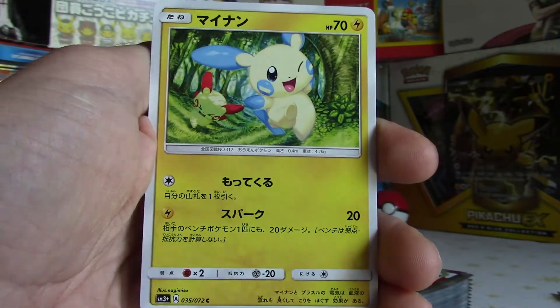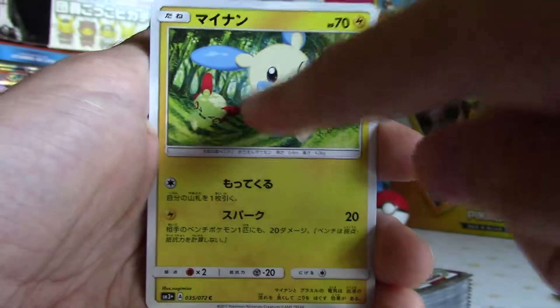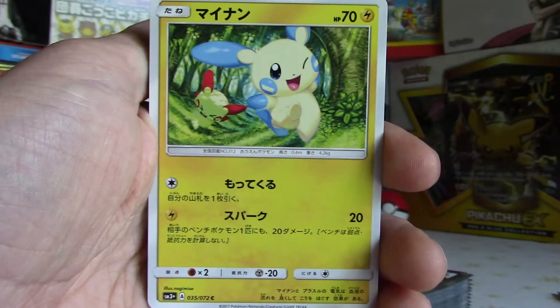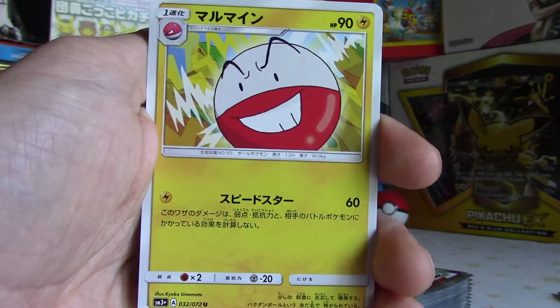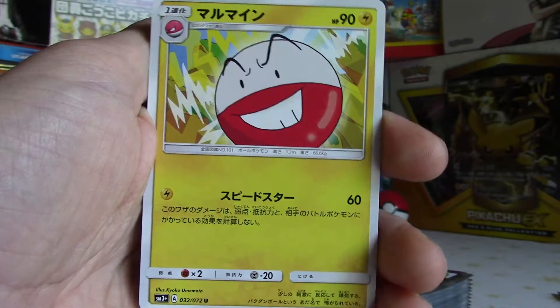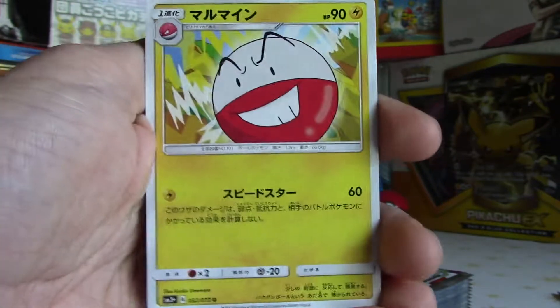Got a Plusle or Minun — sorry, Plusle's there, Minun's there, pretty obvious. There's a freaking minus on his face! I'm so not awake. Got an Electrode — very nice, that looks quite cool, quite fresh, like quite vibrant colours.